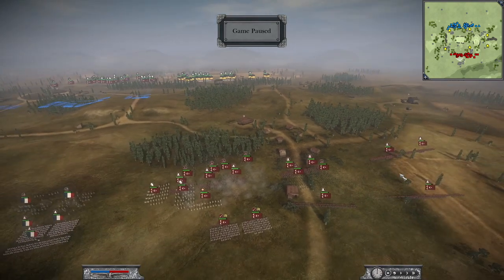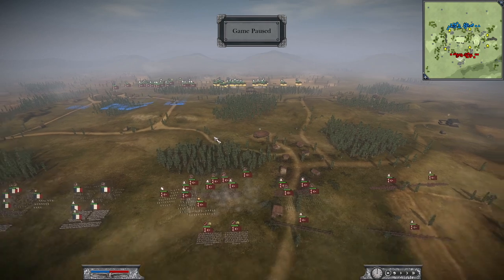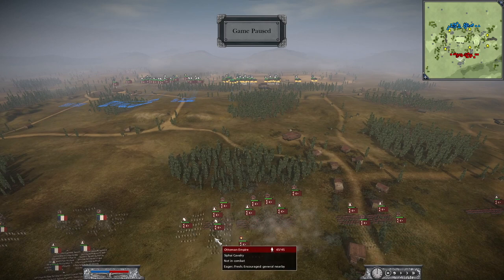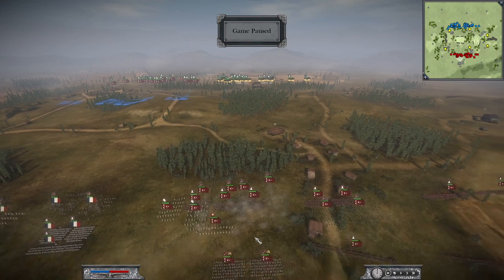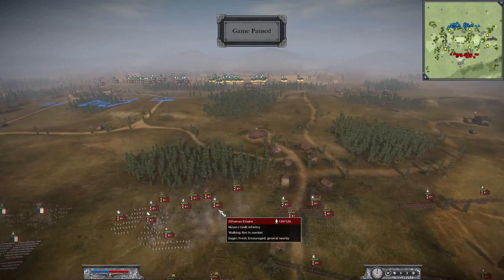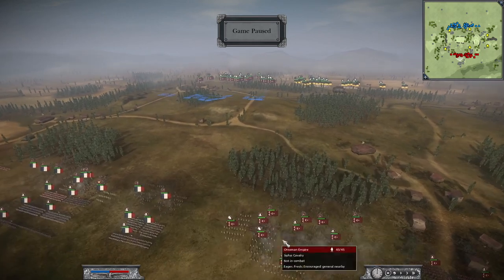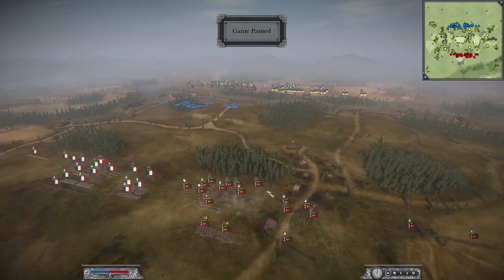Filippo is on position two. So both teams used Ottomans in this matchup. Filippo has two sword units, one CPI, another CPI, four mounted rifles and two more here — so six mounted rifles and two CPI. A huge cavalry force, even more. So 16 cavalry in total for the defender side.